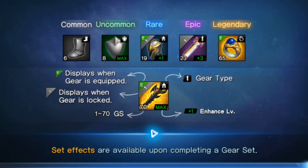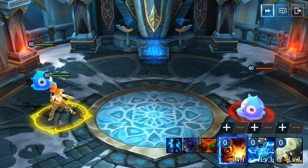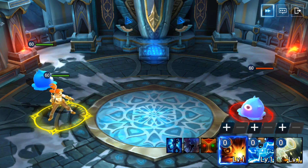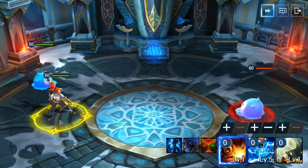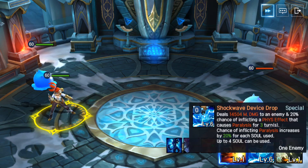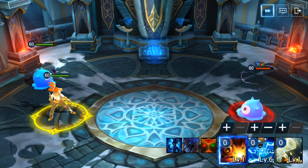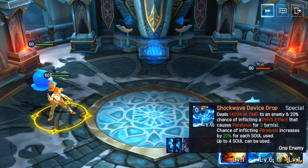We can actually click the training center and look to see what these attacks look like. I saw this second skill of Chloe's just getting talked about all the time before I built her, and I was like, well, what does it do? As you can see, that champion is paralyzed. So at level six, what this does is it gives you up to 100% chance to paralyze your foe for three turns.